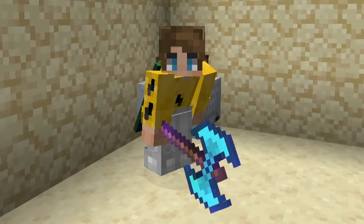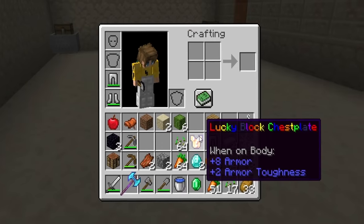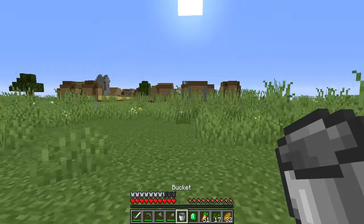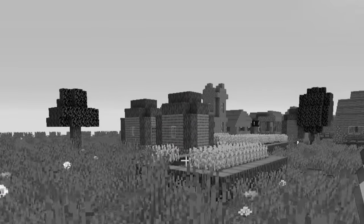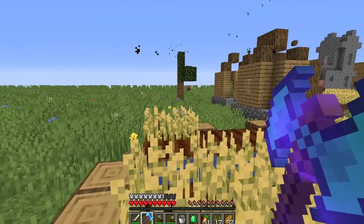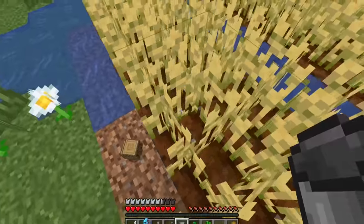Look at this thing! There's also a lucky block chest plate. These are items I've introduced before. I want to test this forest destroyer — let's put it in our inventory. We have a bunch of trees. Do I right-click? Oh! Oh my gosh. Well, I guess we won't need any more wood where that came from, at least for the time being.